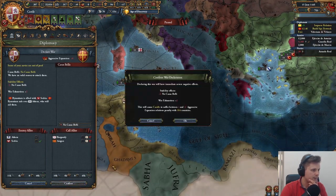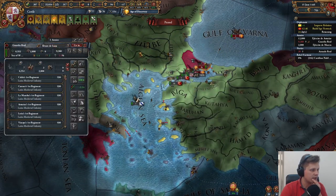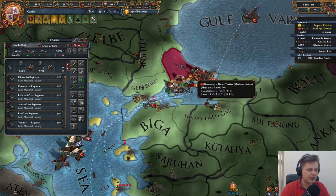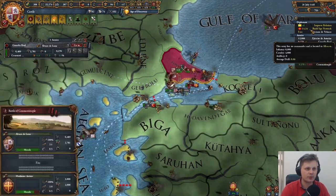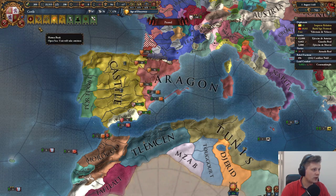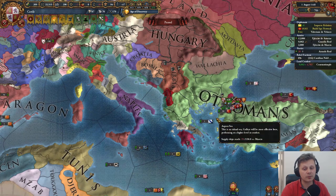Serbia is going to join, none of the others will. Let's confirm this — no casus belli will drop the stability by two. Transport my guys who have a general over there and immediately start the fight. I hope he's not going to attack me the second we get there. We're going to move the fleet out — this siege will last forever but it will be fine. Let's move the ships out.